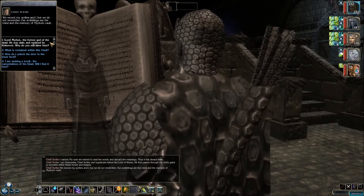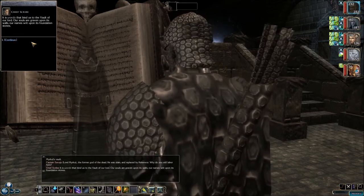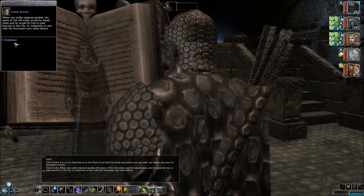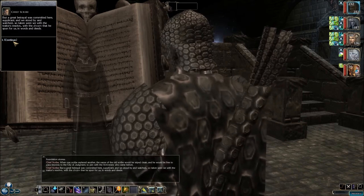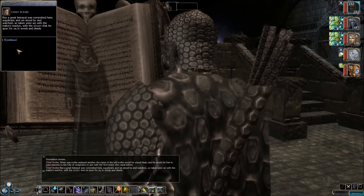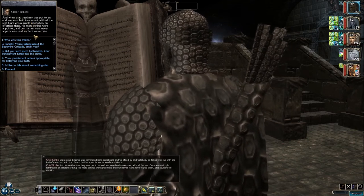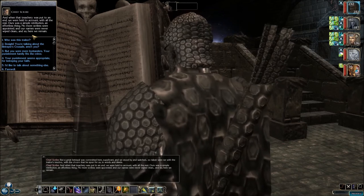Lore: Merkle, the former god of the dead, was slain and replaced by Kalenvor. Why do you still labor here? It is words that bind us to the vaults of our Lord — our souls are graven upon its walls, our names written upon its foundation stones. When one scribe replaces another, the name of the old scribe would be wiped clean and he would be free to pass beyond the city of judgment. But a great betrayal was committed here, and we stood by and watched, so taken were we with the treasures and the dream he spun for us. When that treachery was put to an end, we were held to account. No more scribes were appointed, our names were never wiped clean, and so here we remain.